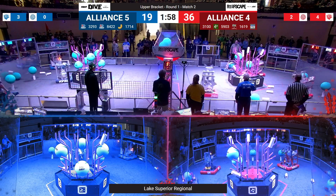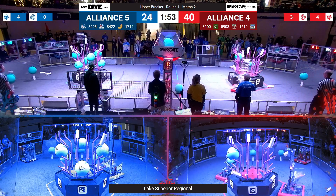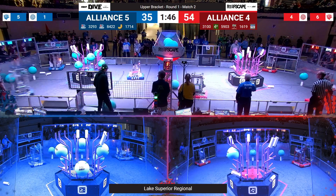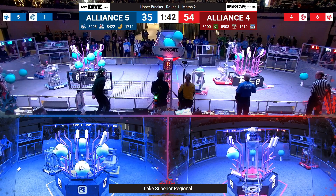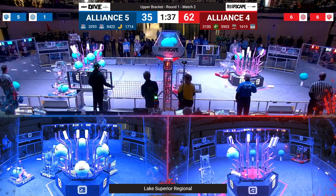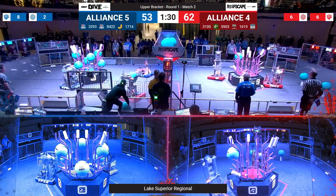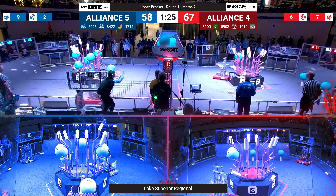Red Alliance scores another piece of Coral and their Alliance partner, 3100 Lightning Turtles, scores unsurprisingly into the net with algae. They just brought another one. Alliance number four, the red alliance, is out ahead and adding to their lead. More algae being scored by that lightning fast Lightning Turtles robot for the red alliance. That's 3100.